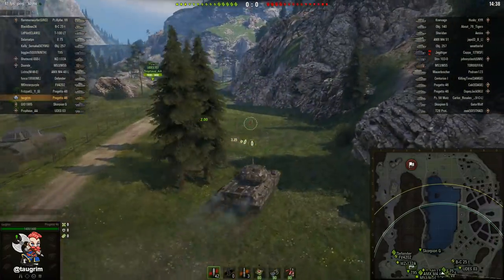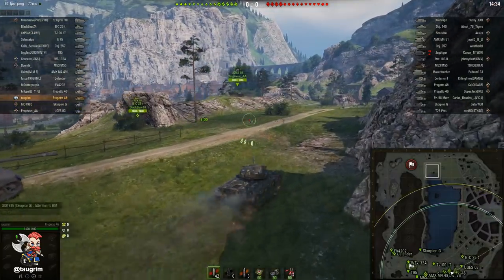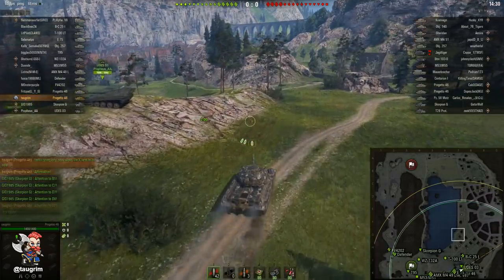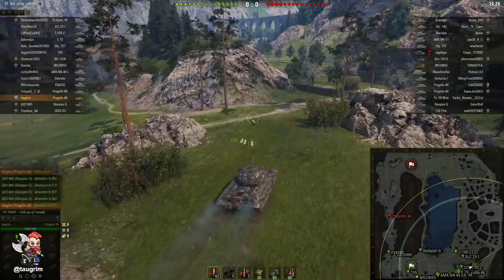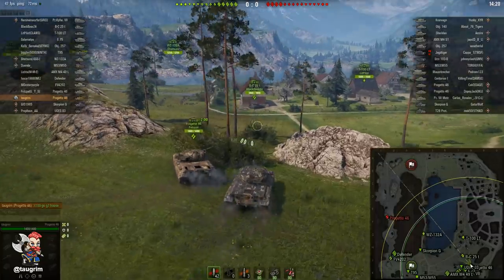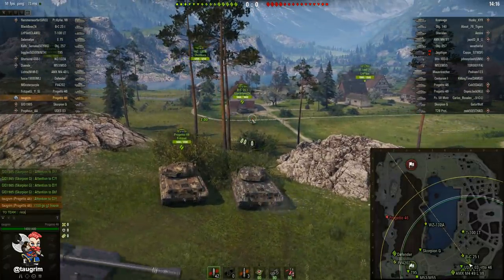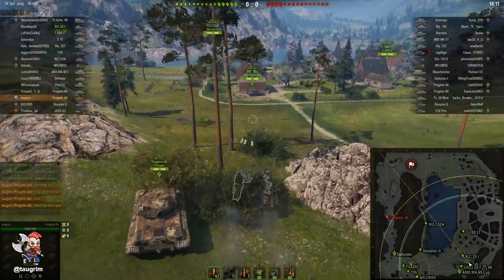This E75 should be in the ditch with me. The fact that he's on the left side of the road shows he doesn't understand — you can hear those shells, someone's firing in our direction, and that E75 was spottable. Meanwhile, tanks like our German tier 10 and AMX M449 are properly deep in the ditch on the K lane. That's how you should be driving — to minimize your exposure, especially if you're a large target in a tier 10 battle where light and medium tanks have very far view range.